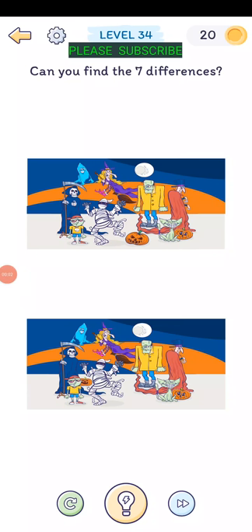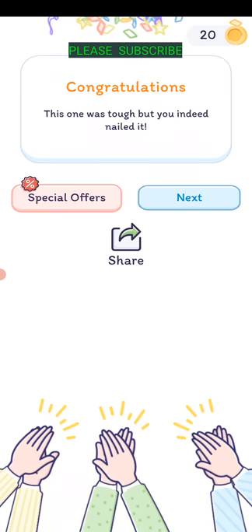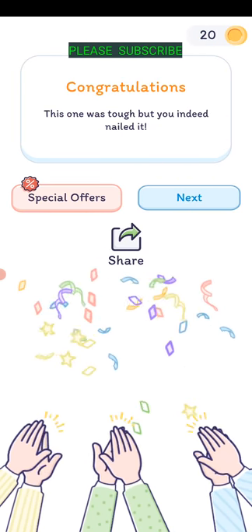Level thirty-four: can you find the seven differences? The guy on the right is missing a hand, there's a pumpkin missing, Frankenstein is missing a button on his shirt, the blue guy is backwards, the Grim Reaper is missing a hand, the kid is missing a skull on his shirt, and there's a little pumpkin in the background. That was a tough one.